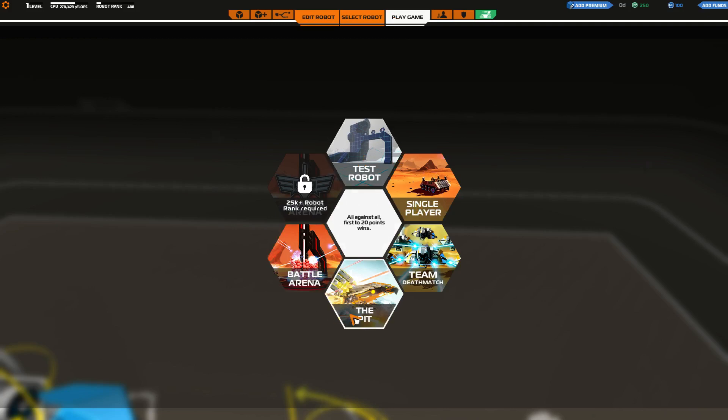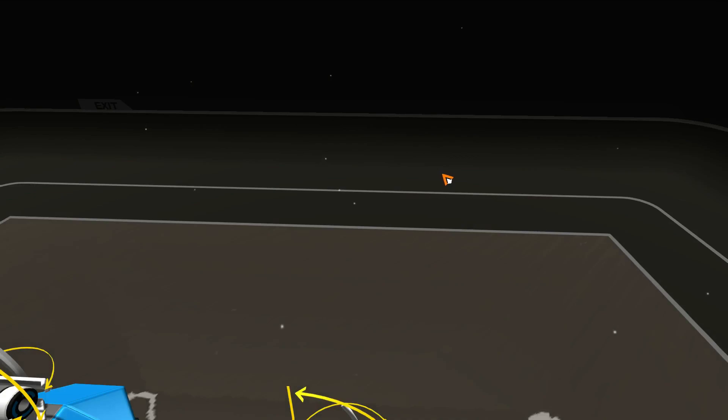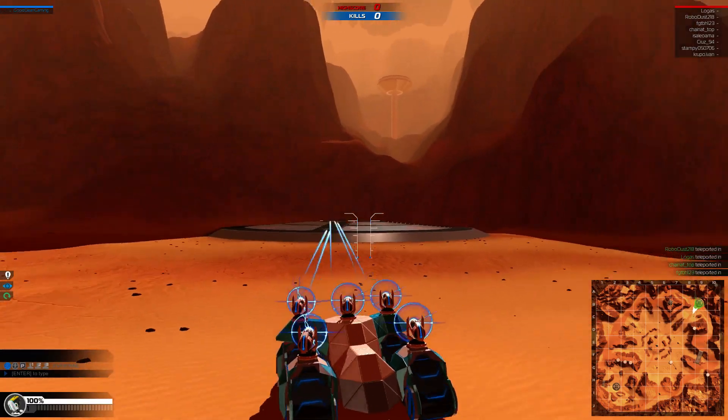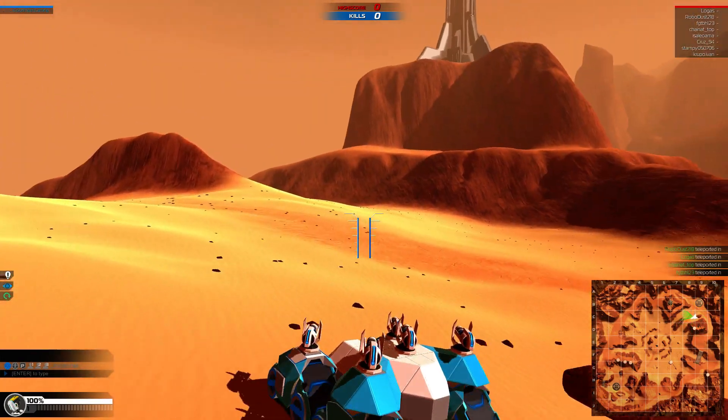Let's try single player — practice game. We'll actually get to shoot at other robots now. You already blew up your own robot. First step: blow yourself up, then blow up other things. Okay, this guy looks like he's got some pretty powerful guns.